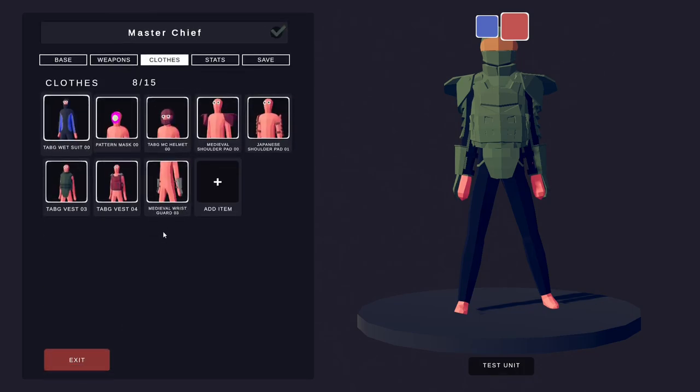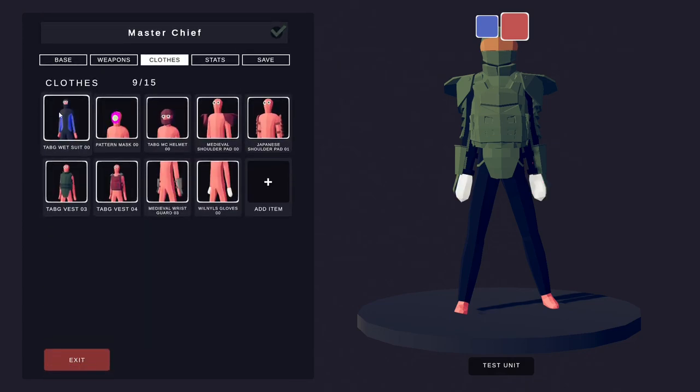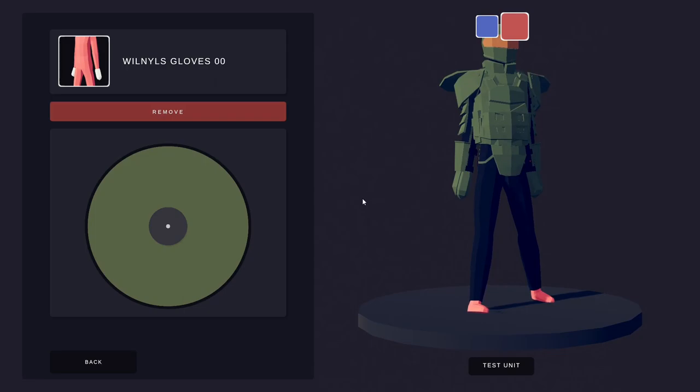Then go back to the arms one more time and type Will Nihil in for the gloves. Can you guess what colour these are going to be? These are also going to be green. There he is — a bit more green on this bad boy. That's pretty much your arms and stuff done.